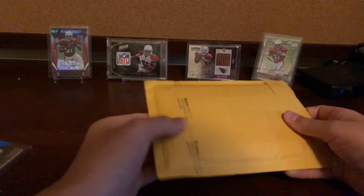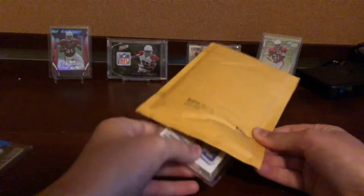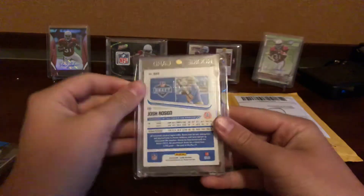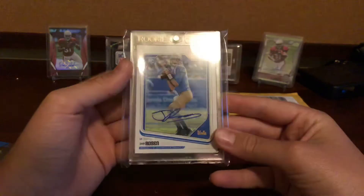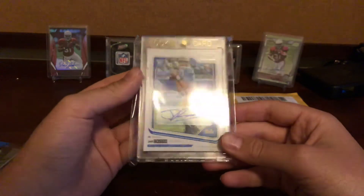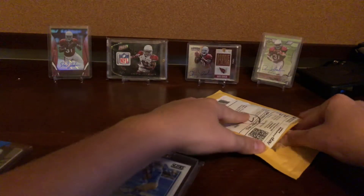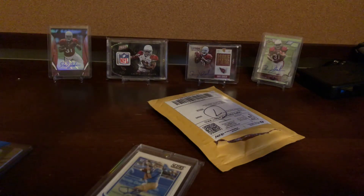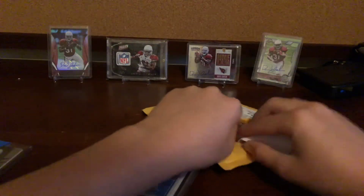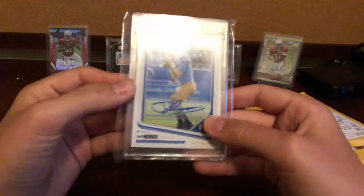This last package, guys, is an eBay pickup which I got for super cheap. As you can see, it is a Josh Rosen — and it is my first Josh Rosen rookie auto. Sweet looking card. First Josh Rosen rookie auto from Score. I got a really good deal on this — it was originally $63, but with the eBay sale I got it for like $50 or something like that. Sweet Rosen auto for the PC.